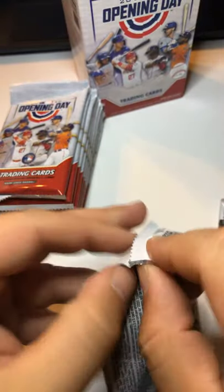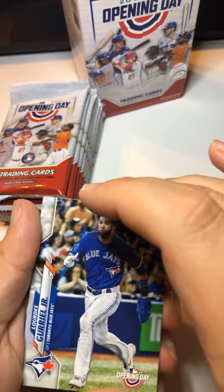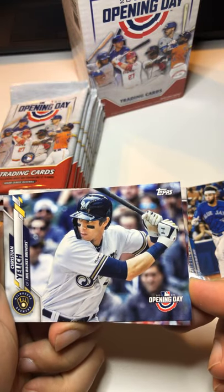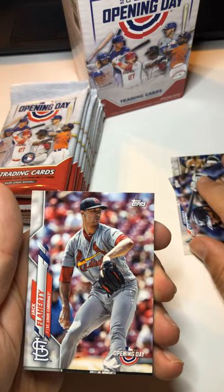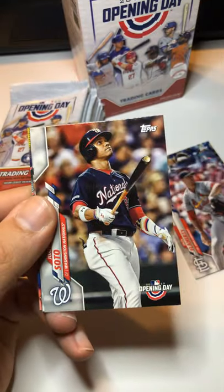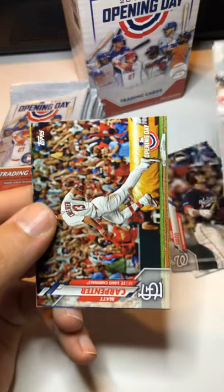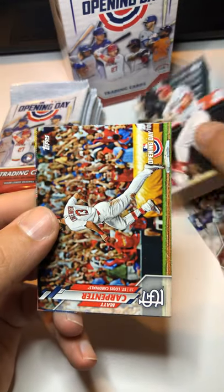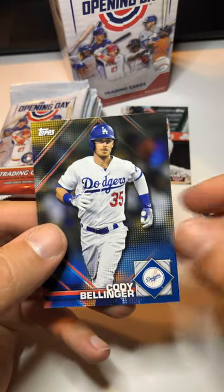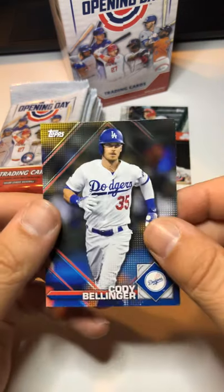In pack one we got a card — I'm not really sure how to say his name so I won't mess it up — we got a Christian Yelich, Jack Flaherty, Juan Soto for the Nationals, and hey, a Mike Trout base card — that's a pretty good card, we'll put that aside. Matt Carpenter — I'm not a Cardinals fan, sorry. And we got a Cody Bellinger sticker card, that's a good card, we'll put that over there.